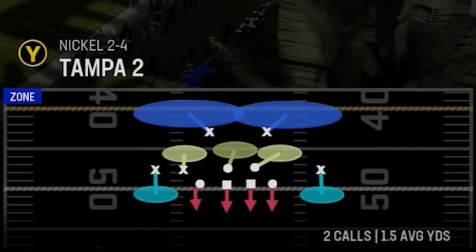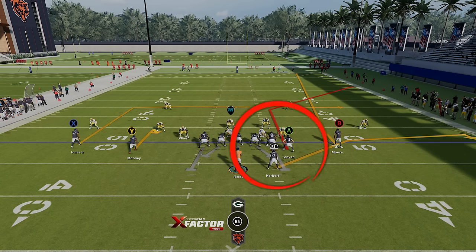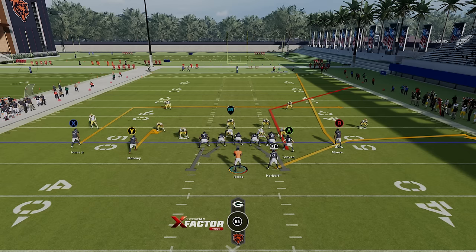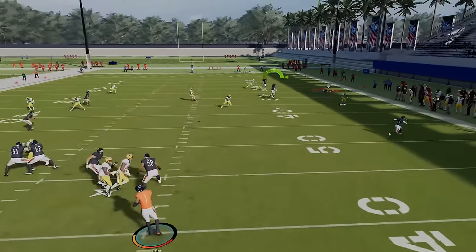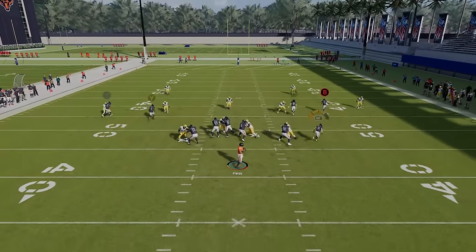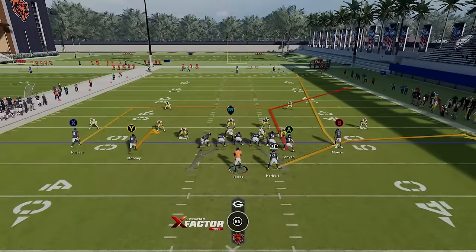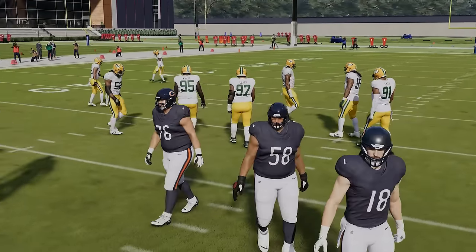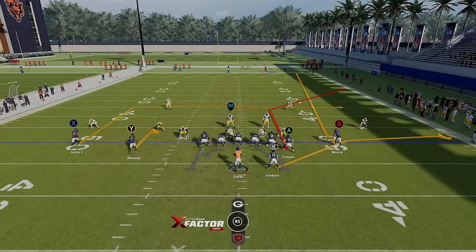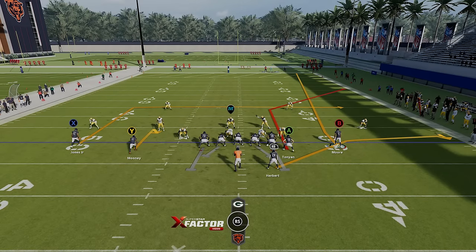I'm going to go defense by defense starting with Tampa Two. When it comes to this play there are a lot of dink and dunk options — more specifically the running back and the tight end. The B receiver does a good job as well, kind of bending outside like a streak. Against cover two, the A route tight end is a very easy throw. The running back will get open against any zone coverage. The tight end can too, but to get the tight end open against cover three or cover four, you have to run it from a hash mark to the short side of the field.